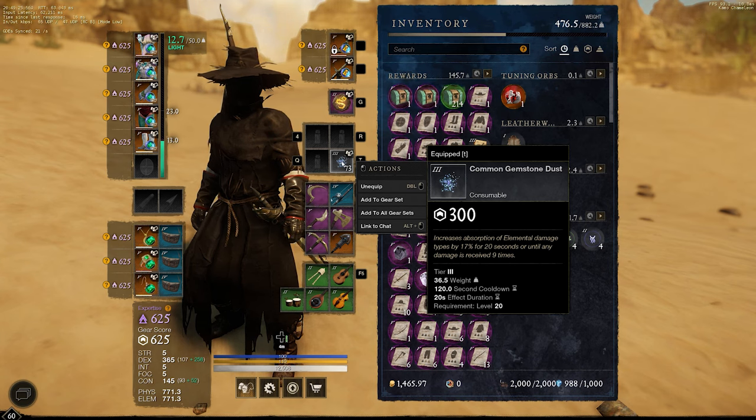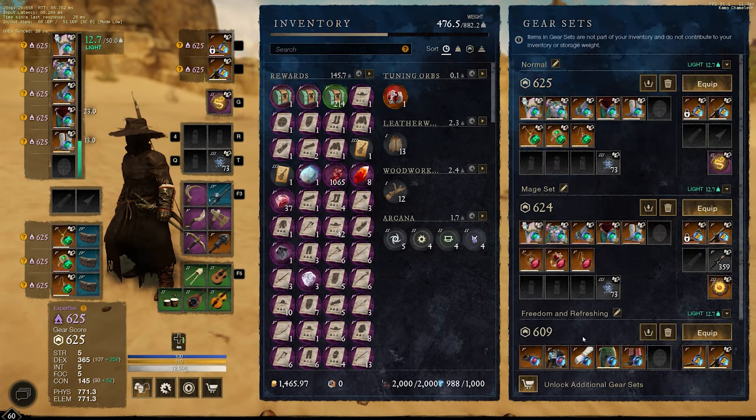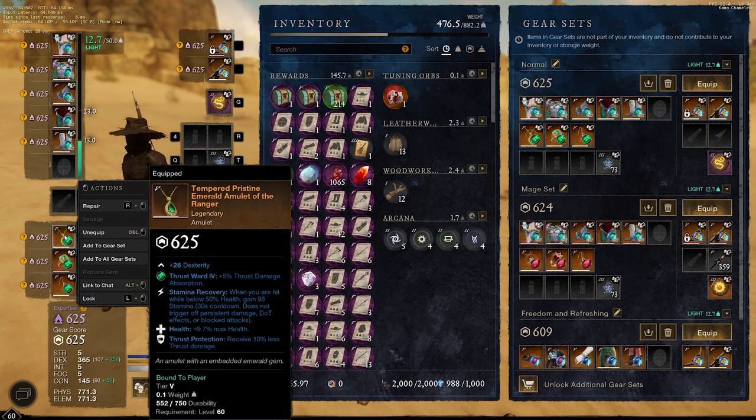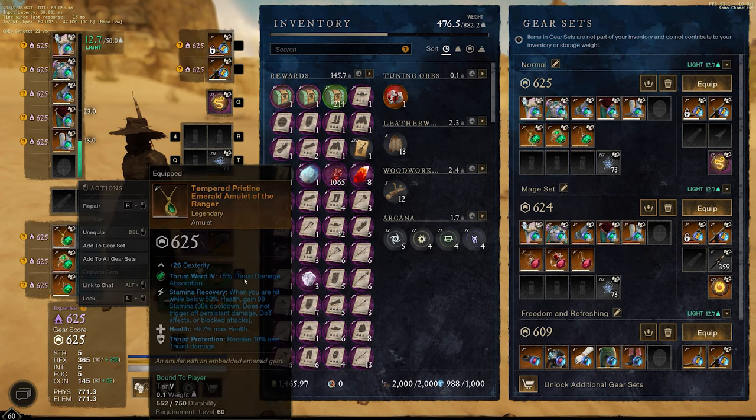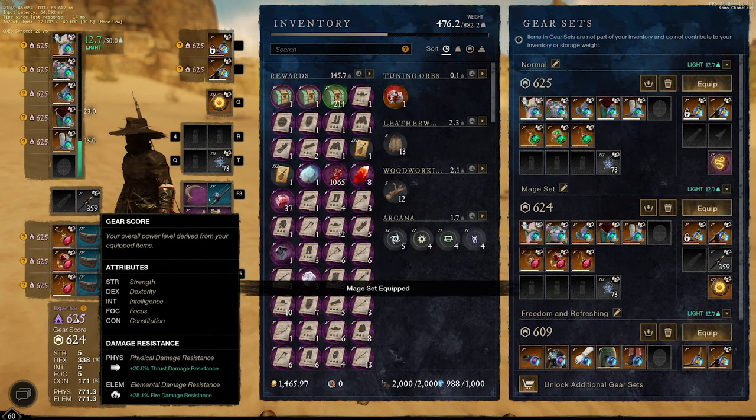If I fight anything like a mage in OPR, for example, I'll just pop the elemental gemstone dust. I do have another set where instead of thrust protection I have flame protection, and I put the ruby gems on it. That brings my fire damage resistance up to 30%. So you can play around with that — if you're in an OPR with lots of mages, in an arena with lots of mages, or dueling a mage, you can just pop that on to give you a bit of extra fire damage resistance.